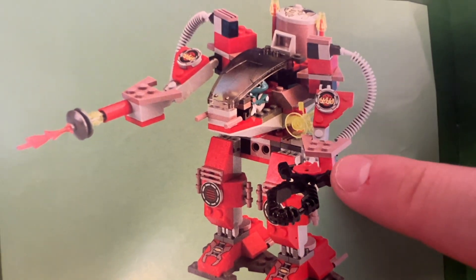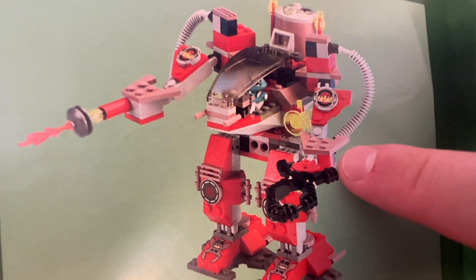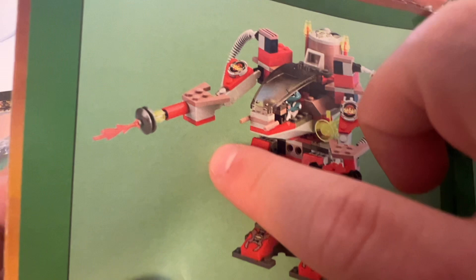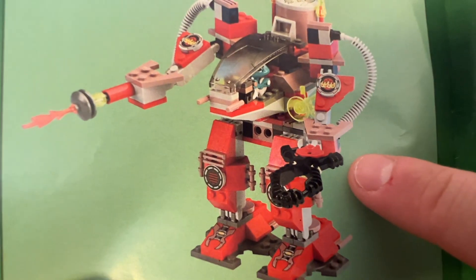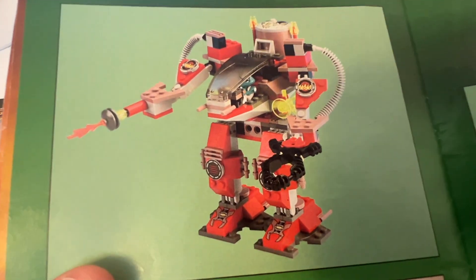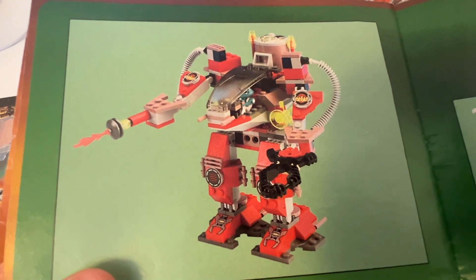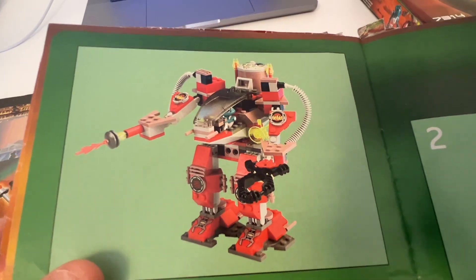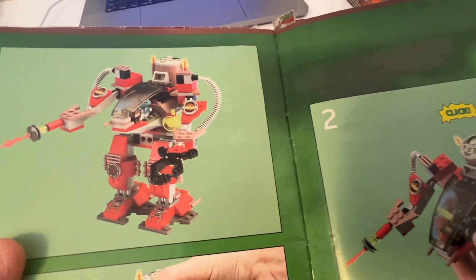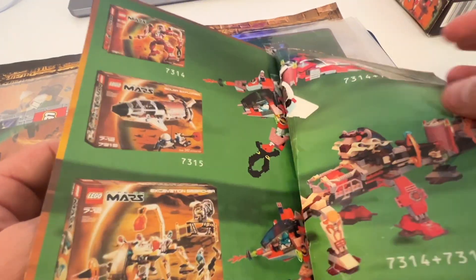At least it looks like it's secured on this end with the sand red part on top. That sand red color is so sick - it's a discontinued color now. This set is so sick. The Life on Mars theme had some of the best mechs. They've made so many mechs in different themes over the years, but I feel like these Life on Mars mechs are so sick compared to some of the others.